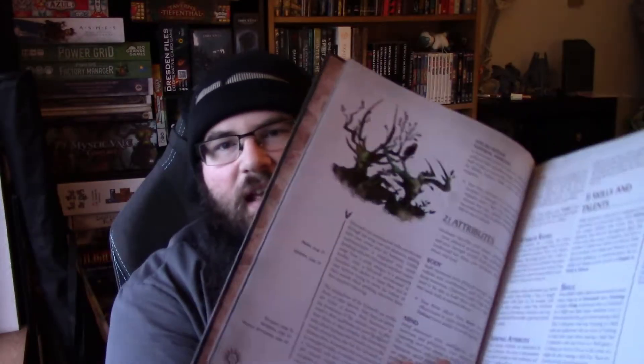For character creation, the species you can play are humans, Stormcast Eternals, Duardin dwarves, Aelf — their fancy version of elves — and the Sylvaneth, who are basically tree spirits, tree people. There's a good variety of species to choose from right out of the gate.